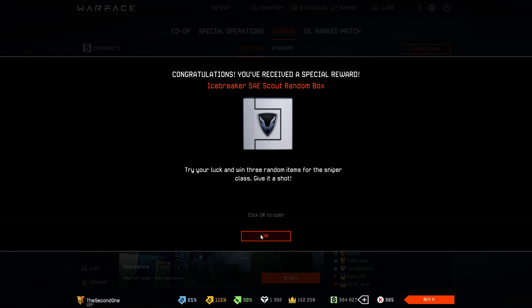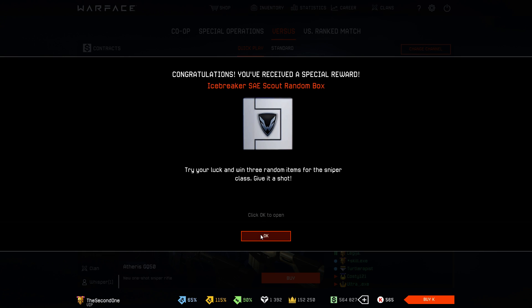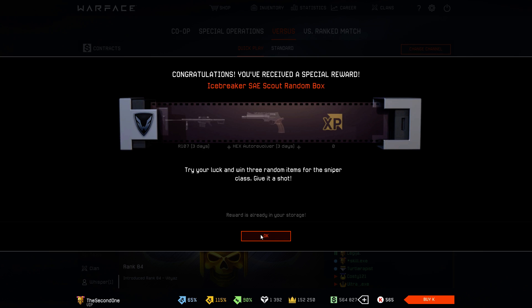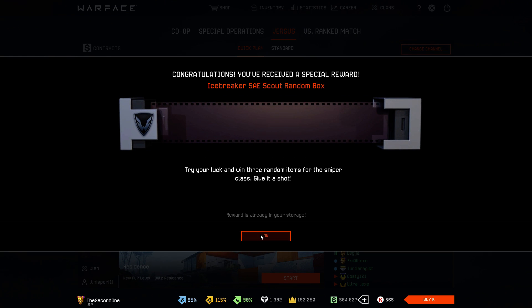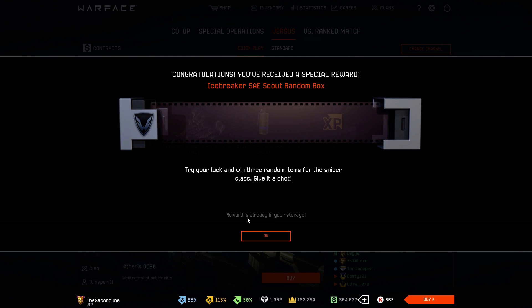Next box is going to be Icebreaker SAE Scout. The first box I get nothing. The second box — let's see if we get something handy — one day of R107, not interesting at all. Third box we get R107 for three days, we don't need this either. Then we have Icebreaker SAE Scout for one hour. And at the last box of the SAE Scout, we get a skin for one day.